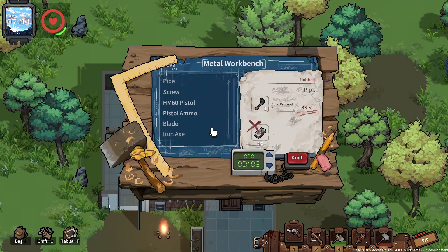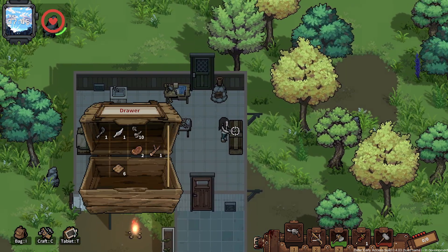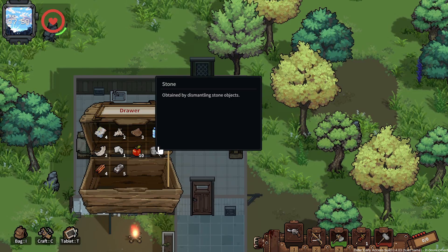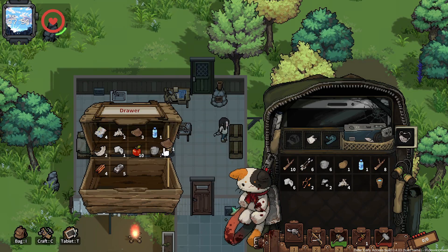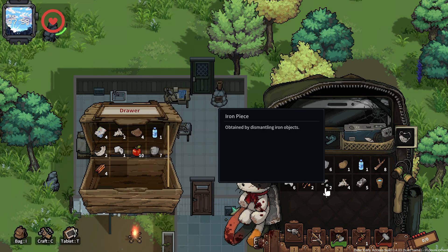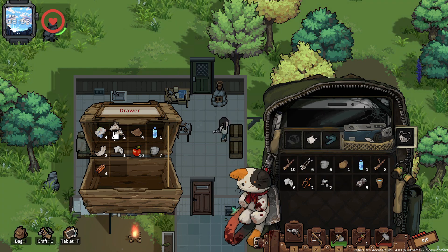Pistol ammo just takes iron. Put the leather away because I can't do anything with it right now. That freaked me out — fire all of a sudden.